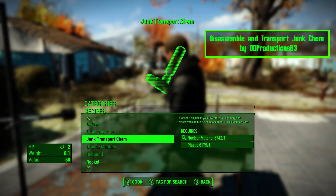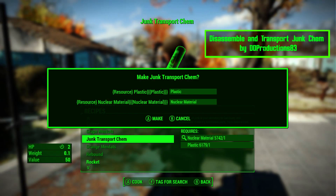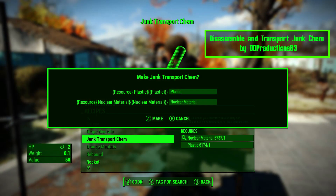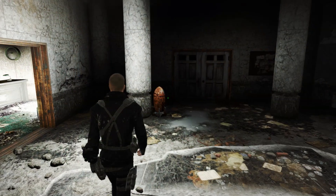The next mod is handy for people who really love settlement building but hate going out scavenging for supplies just to be overencumbered in 5 minutes. The Disassemble and Transport Junk chem by DD Productions 83 adds a new chem crafted at the chemistry station.